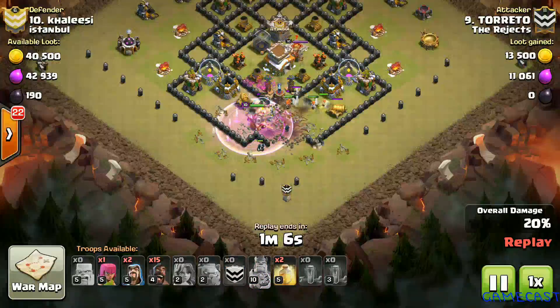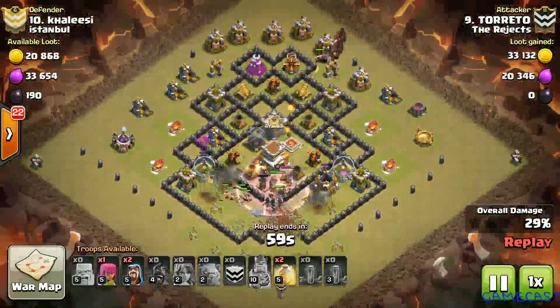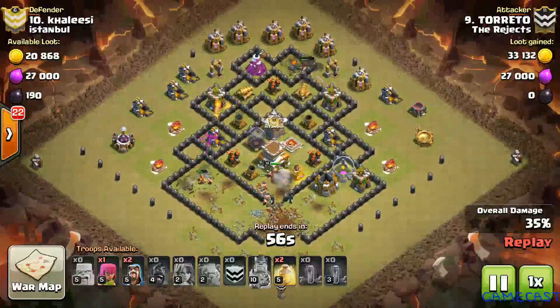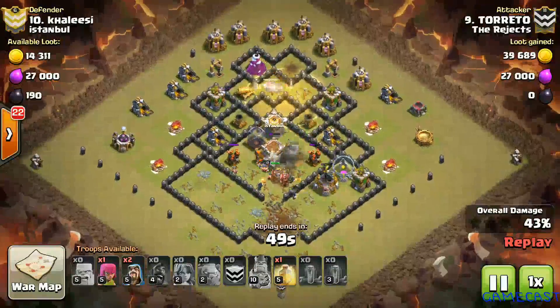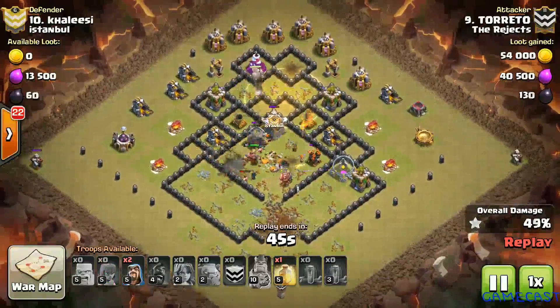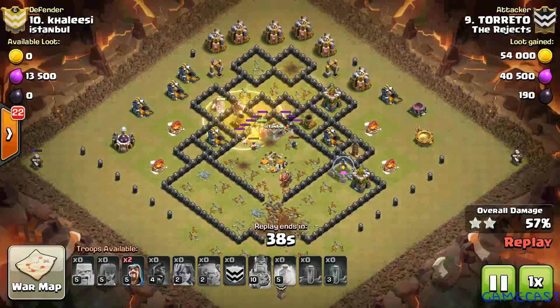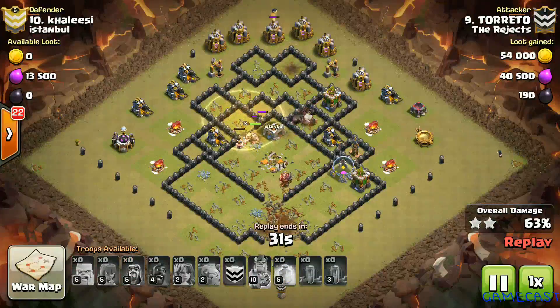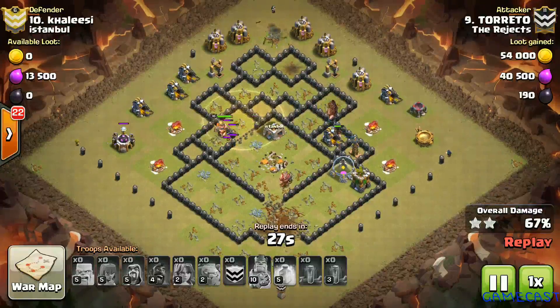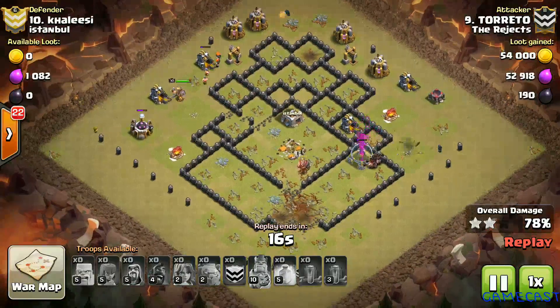The king uses his ability clearing out peripheral structures. His hogs are deployed on top but target the Bomb Tower and eat an early bomb, forcing him to use a heal early. However the valkyries in the core eliminate defenses so efficiently that he gets away with the early heal. Left with only one heal, he is still able to eliminate the base completely. With enough hogs, a level 10 king at full health, and valkyries, he just rips this base apart for a sweet three-star for the Rejects.